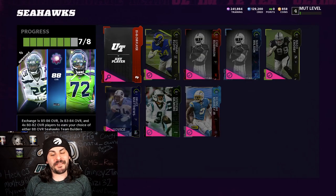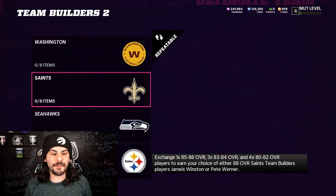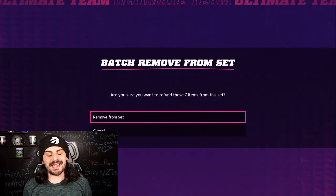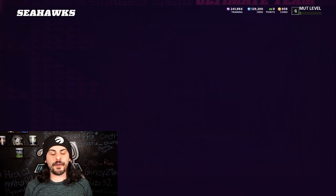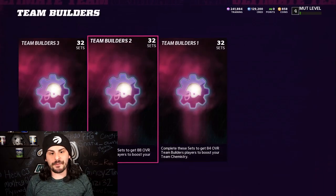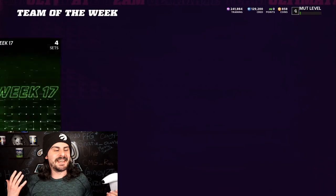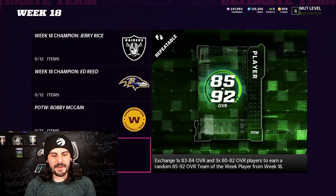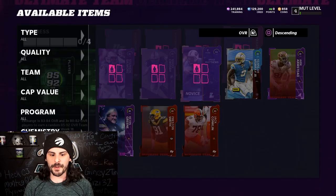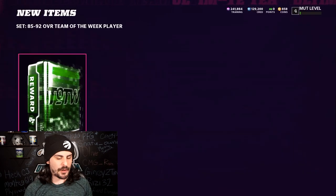Since we don't have enough 85s, we had the Seahawks almost built and the Titans almost built. So I'm going to get rid of all the extras from the Seahawks — all these extra 83s and 82s — and put those into the team of the week set. Hopefully we get one of the 85s so we can at least complete the Titans. We were supposed to build six, but we don't have enough. For some reason we got way more 89s than we needed, but it is what it is. We could probably build maybe two more here. Any extra 83s that we have, we'll just sell them on the block.